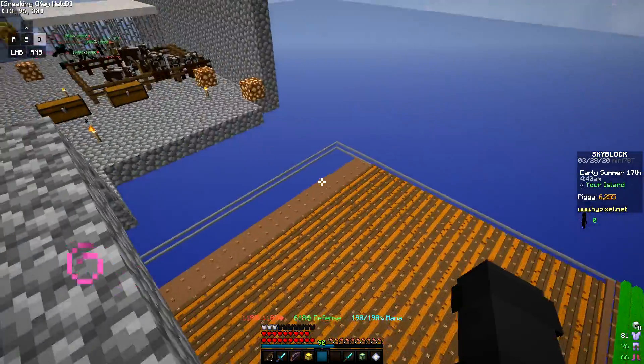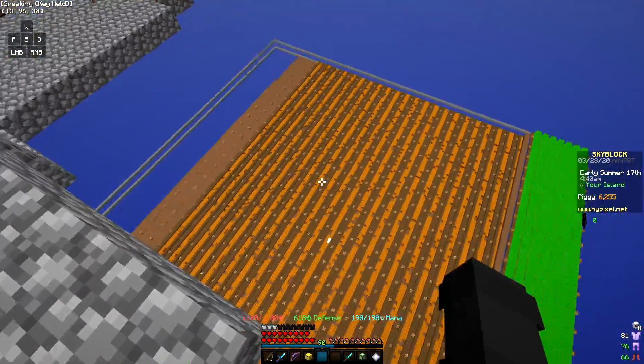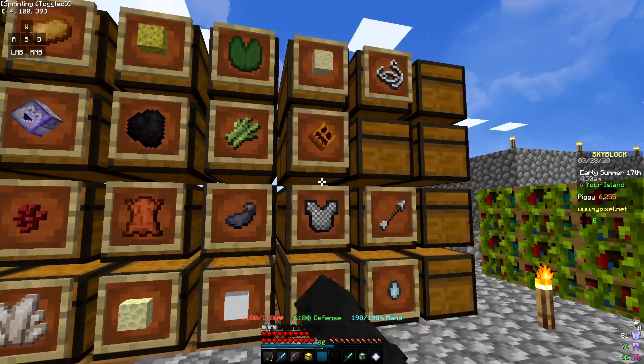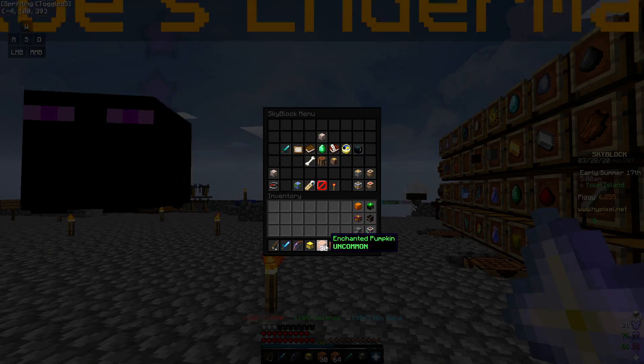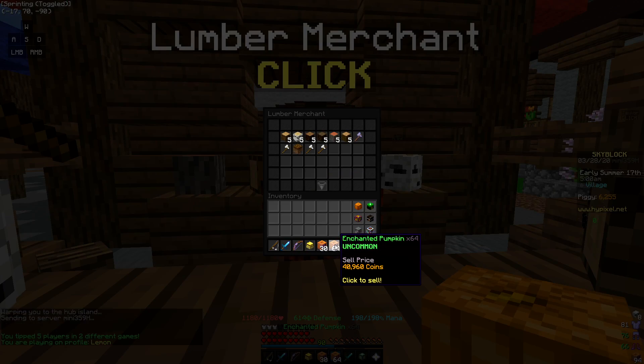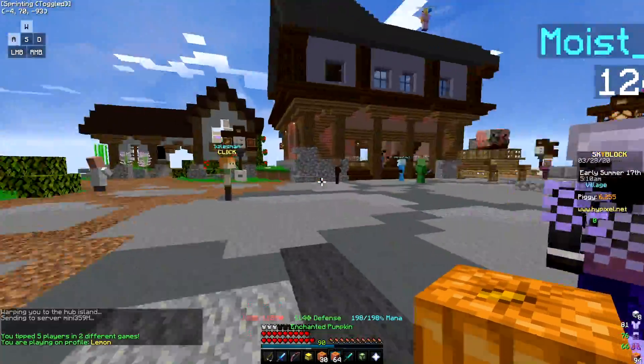It stretches through the whole size of your island. I didn't quite finish it, but from that size of a pumpkin farm I actually get almost a stack and a half of enchanted pumpkins, and those sell for 40,000 a stack, so I get around 60,000 from one harvest.